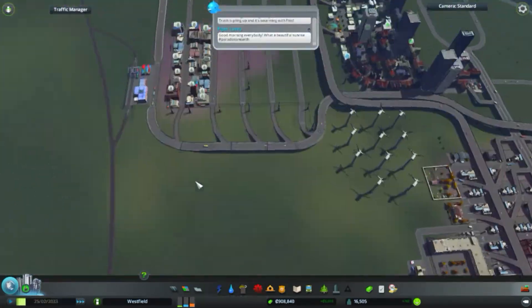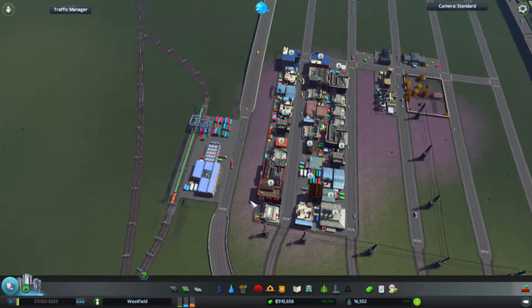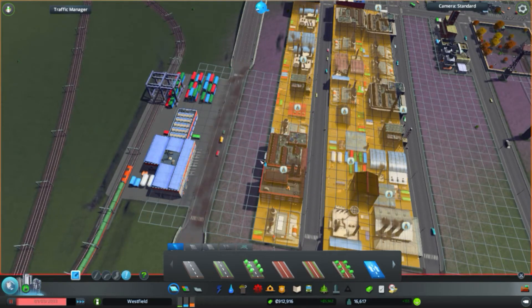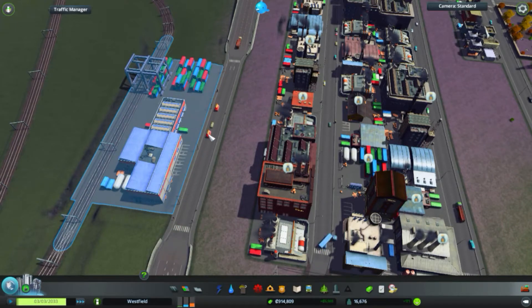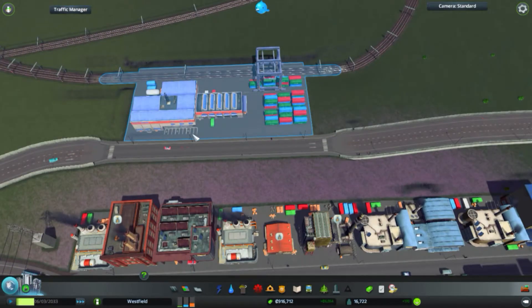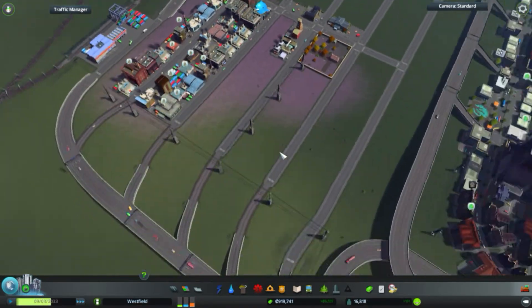We're still getting some demand for industrial, but these guys are complaining about lack of workers — only at 20%. These things are doing that weird thing. I want to try to get these guys to go only one way. They're shifted around, going in through here and out from this side, so this should be switched around. I'll do that as soon as it becomes a problem.